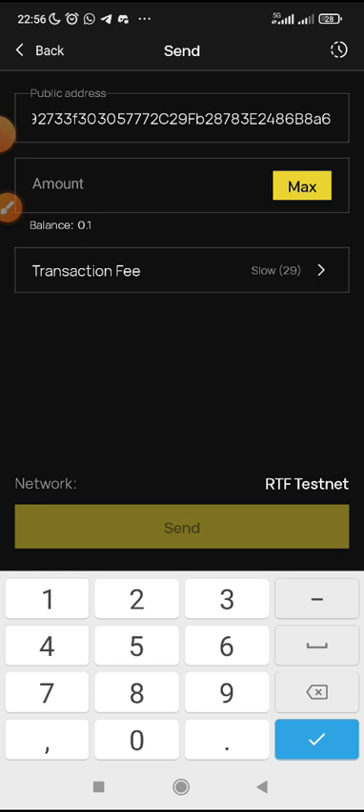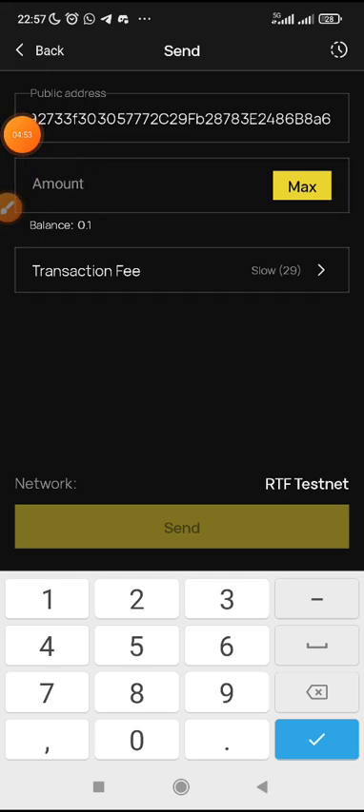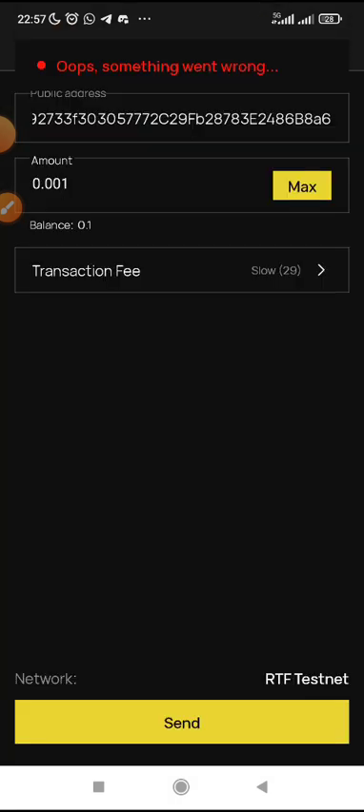Click on 'Send,' then paste the address of the person you want to send to and put the amount. You can put 0.001. I'm putting 0.001, then check the transaction fee and click 'Send.' Something went wrong — it might be a network issue.